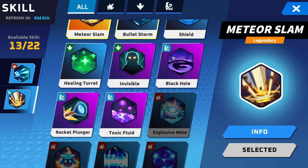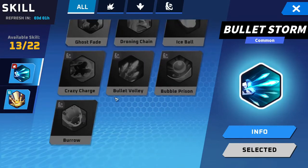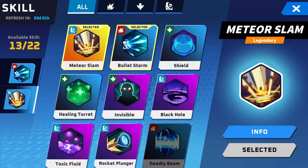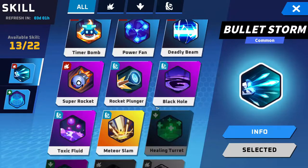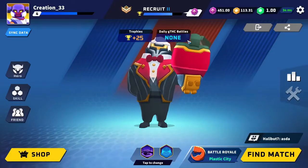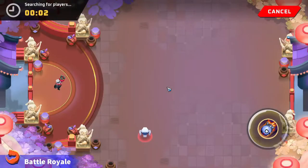You might want skills like the shield or the black hole to slow people down or help you survive longer. They used to have one called Burrow but I don't think it's available with this hero. With this guy I like to do a lot of damage and get out, so I'm going to change Meteor Slam to the Shield and add the Black Hole to slow them down. We're gonna play extremely passive, focusing on surviving as long as possible.